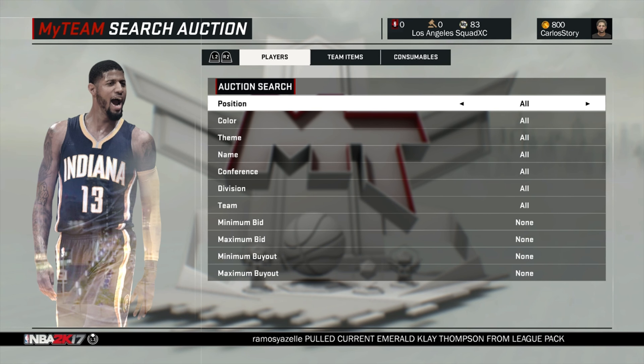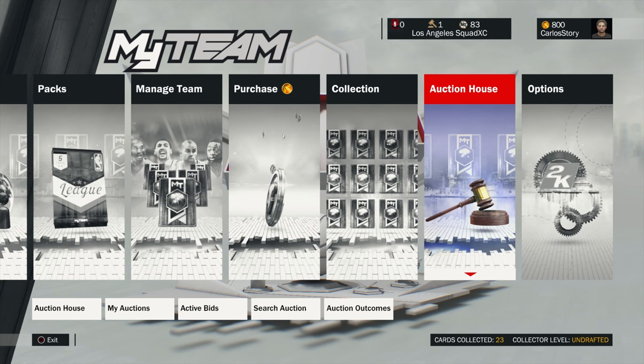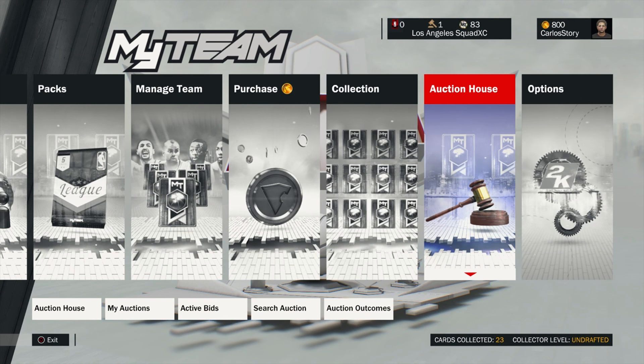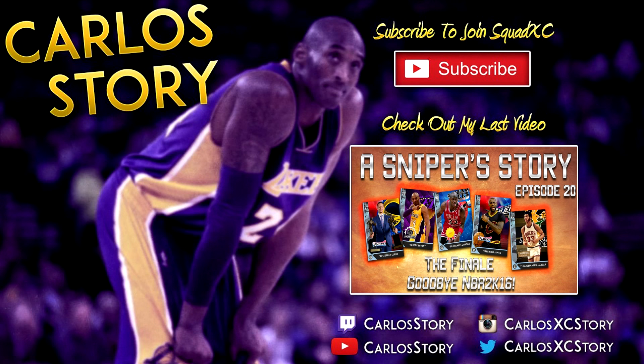If I missed anything, leave it in the comments and help each other out. As they continue to release amethyst and diamond cards, they'll probably increase the maximum buyout. If they keep 100K as the maximum, the auction house is gonna be pretty interesting and a lot of people will have an OP team right away. Let me know your thoughts — do you agree with the caps? Do you agree with no more filters? If you enjoyed the video, leave a like, subscribe, and I'll see you in the next video.